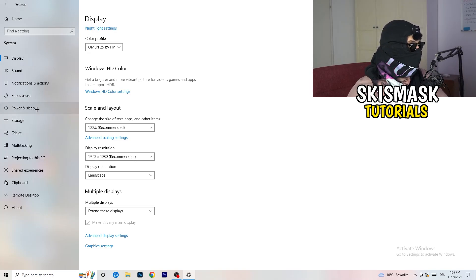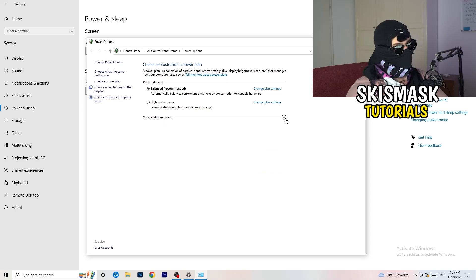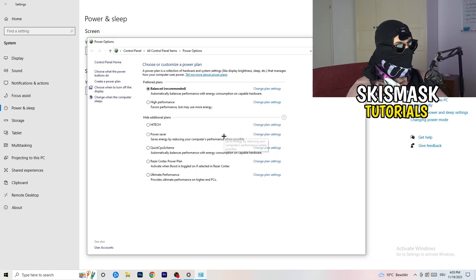Go to Power and Sleep settings, then click on Additional Power Settings on the right-hand side. Click the small arrow to expand all available power plans. For me it works best with Balanced, but you need to check for yourself — try High Performance, Balanced, and Power Saver to see which gives you the best results.